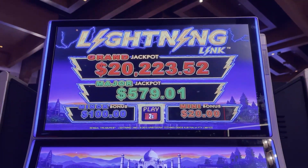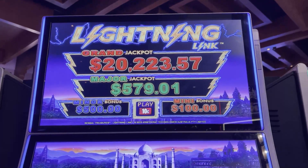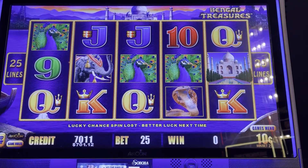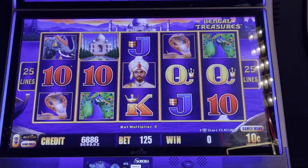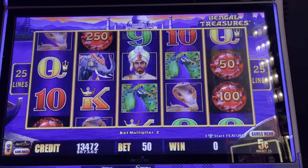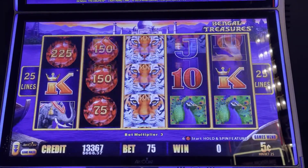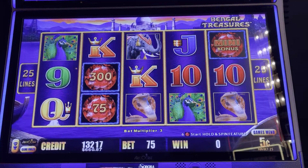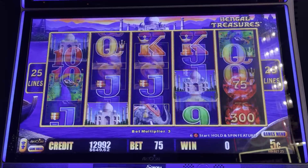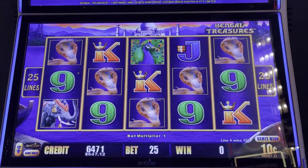All right everybody, we're here on Bangle's Treasures Lightning Link. I don't play Lightning Link very much. The grand resets at $20,000, so it's not too long — it's at $20,223. The major's at $579. We have $700 in the machine, 10 cent denomination. I don't play this one very much, so hopefully I'll get something on this one.